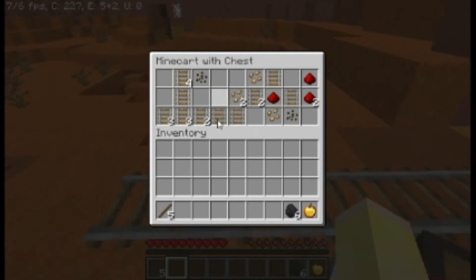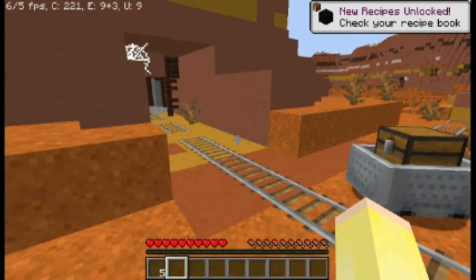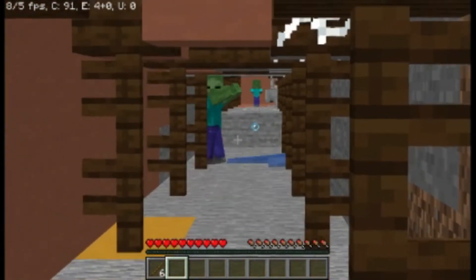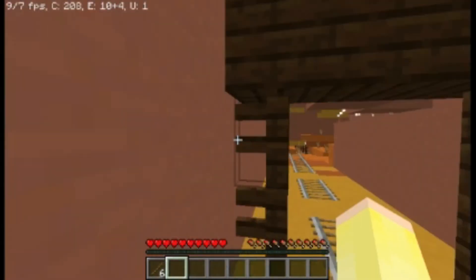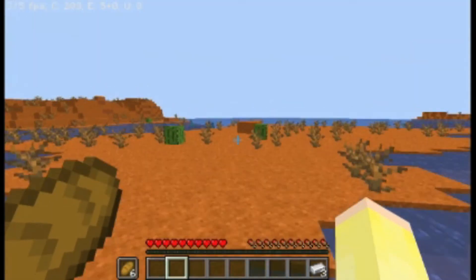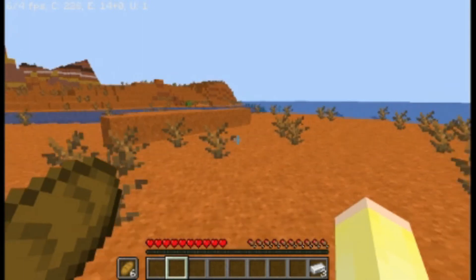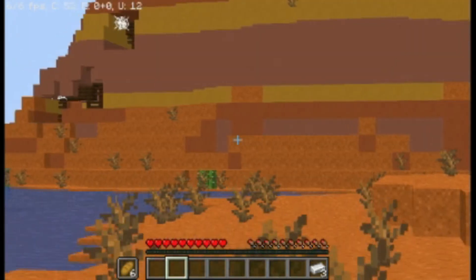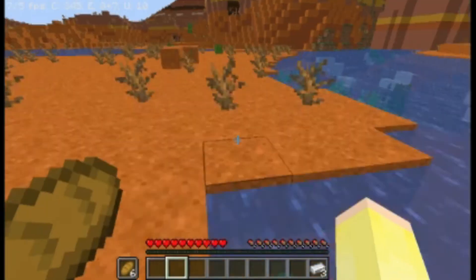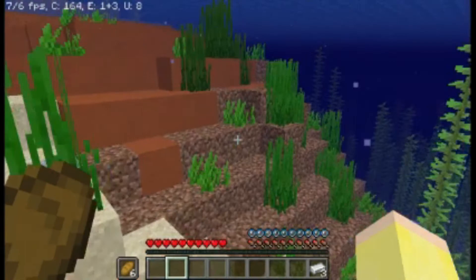I only needed the coal because my main goal is to get to the Nether. I grabbed some coal and didn't need the seeds, so I thought, you know, this is kind of good, I should check out the place more. But I had to leave because mobs were already spawning inside and I didn't want to fight without any equipment. Also, I can't craft anything because I don't have any wood — only sticks from dead bushes and three iron that I might turn into an iron pickaxe later.